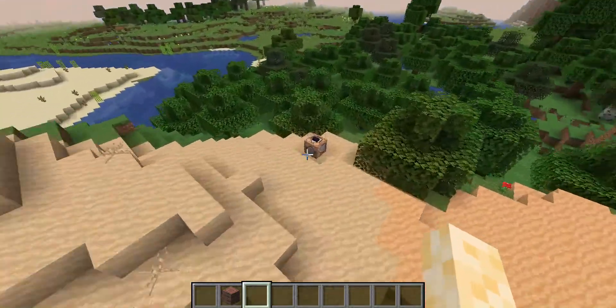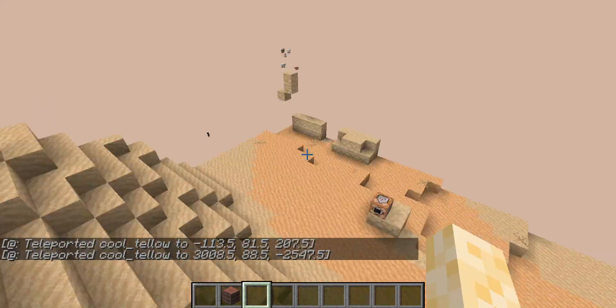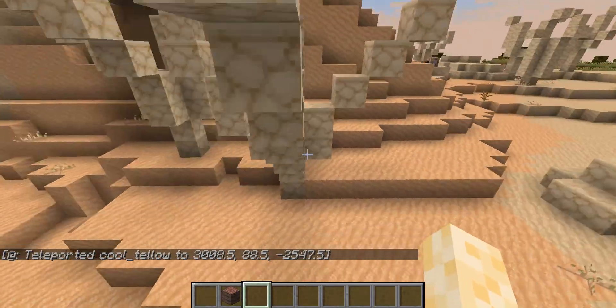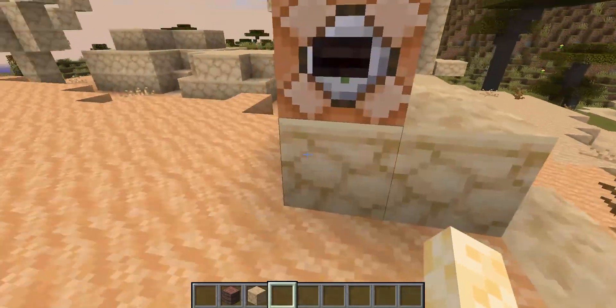There is also the Petrified Dunes biome. You can see it's essentially a normal Dunes biome, except the Yucca trees have been replaced with arid sandstone to be like petrified logs — which makes sense.